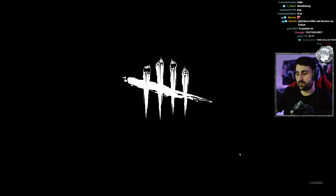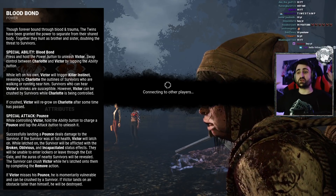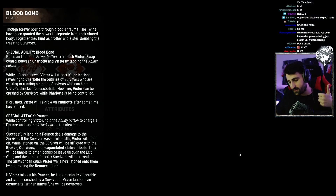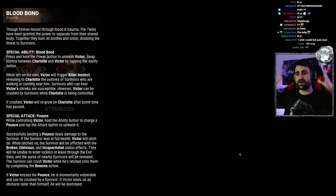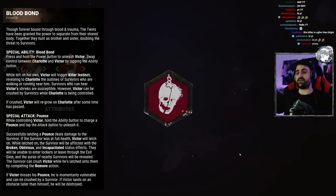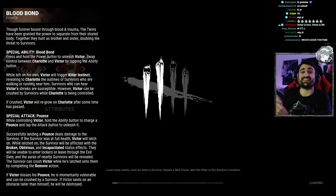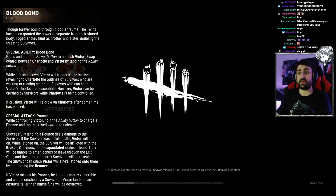So what is this killer all about? This is the power — we got the description here. Basically, this is a normal killer: 32 meter terror radius, 115 speed, so it's a basic M1 killer. But on top of that, there is a baby — a little twin brother called Victor that Charlotte, the bigger character, can send out. And you can control this baby.